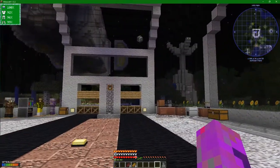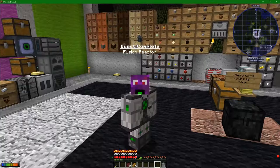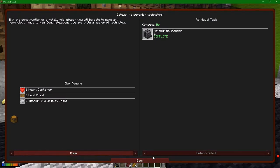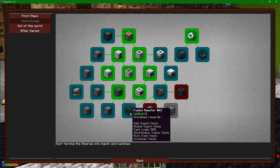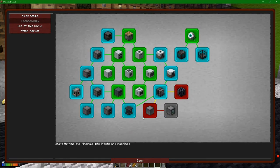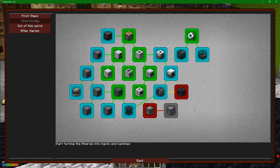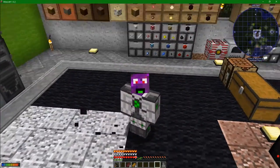I'm going to throw that in there with the rest of the stuff I've already done. I'm going to say thank you very much for joining me for this adventure, ladies and gentlemen. I will see you guys next time - we're going to get on with a few more of these quests. You can see a whole lot has opened up here: fusion reactor, RF tools, turret defenses, other dimensions and stuff like that. But I will see you then. Bye!